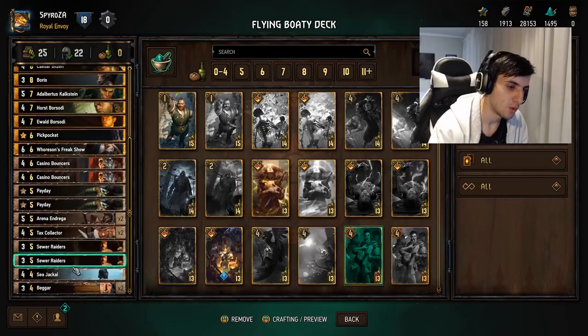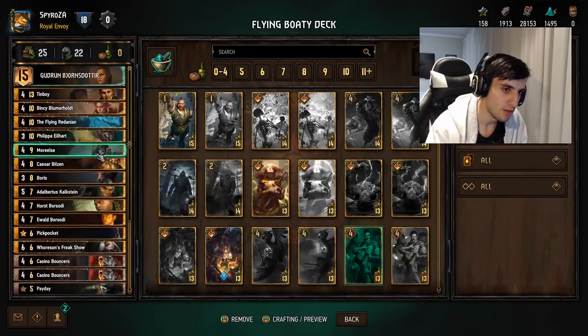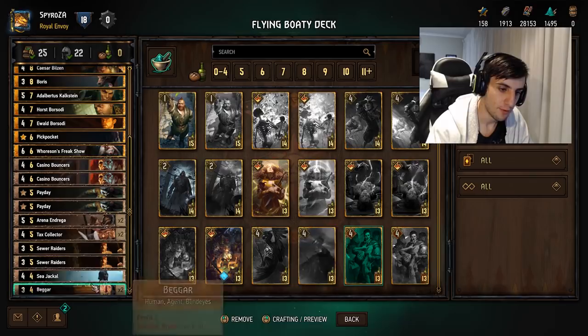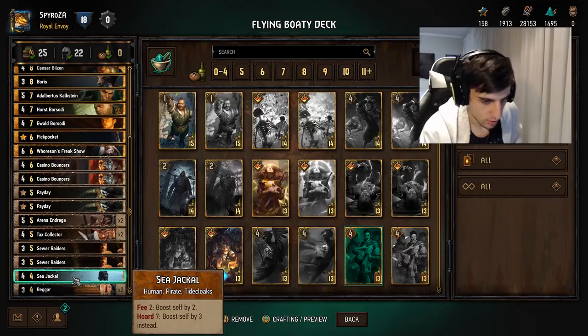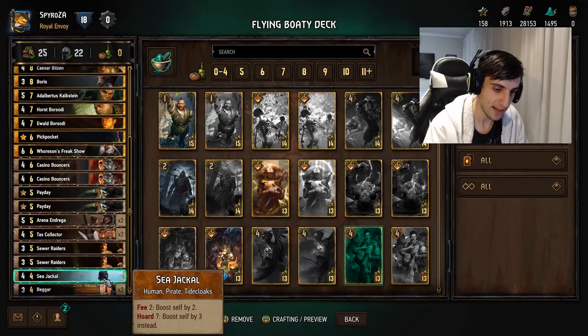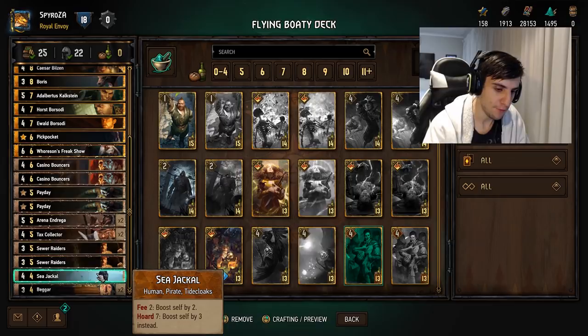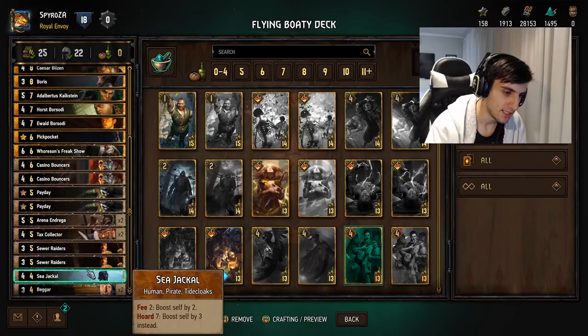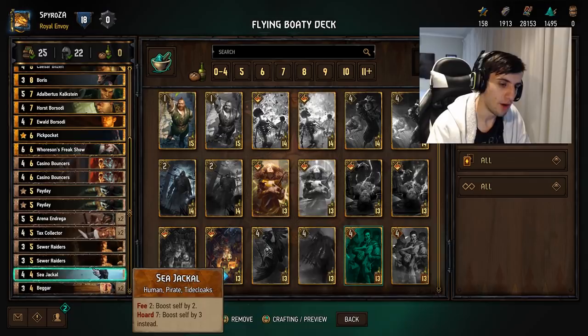Sea Jackal is a very interesting card that also plays into tall removal similar to Binky. What this card does is boost self by two for fee two, or Horde seven boosts self by three instead. So if you have seven or more crowns, you can spend fee two and instead of boosting by two it boosts by three — exceeding the one-to-one ratio, which is a very efficient way of spending coins. You pay two and you gain three, which is really good. You can also do it multiple times, which is quite nice. The only downside is it plays into tall removal sometimes.